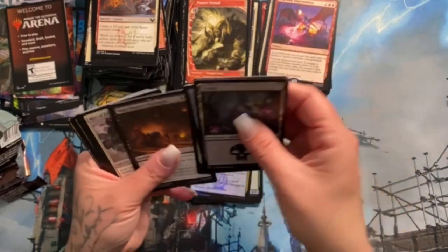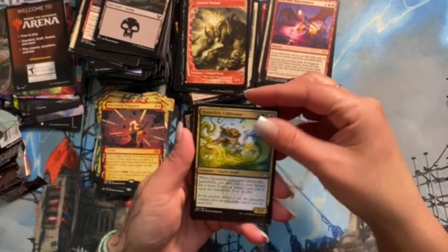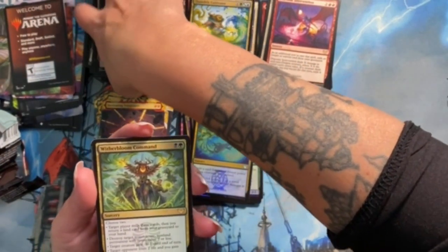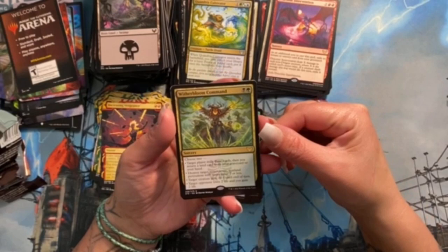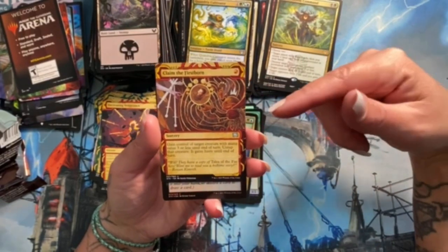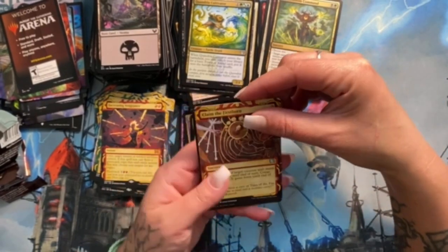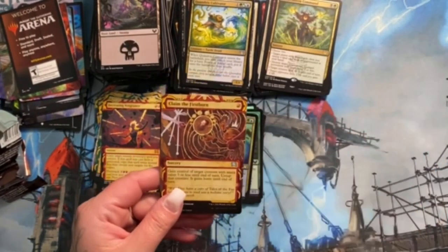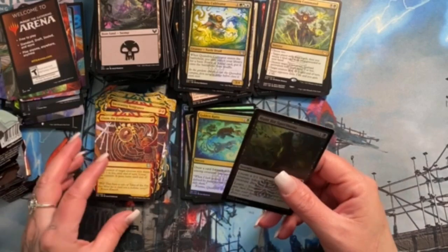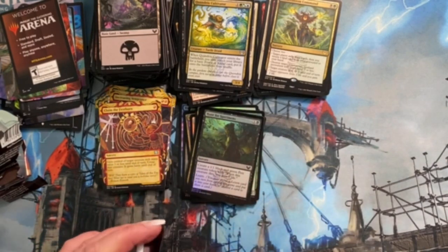There are some commons here but I'm so excited for sealed! Quandrix Cultivator — that looks really cool. Witherbloom Command — the green-black command, actually really interesting as well. Claim the Firstborn! I gotta tell you, I freaking love this card and that is awesome. Ever since this card came out I was like 'I love this card, so good.' And the alternate art looks so neat!